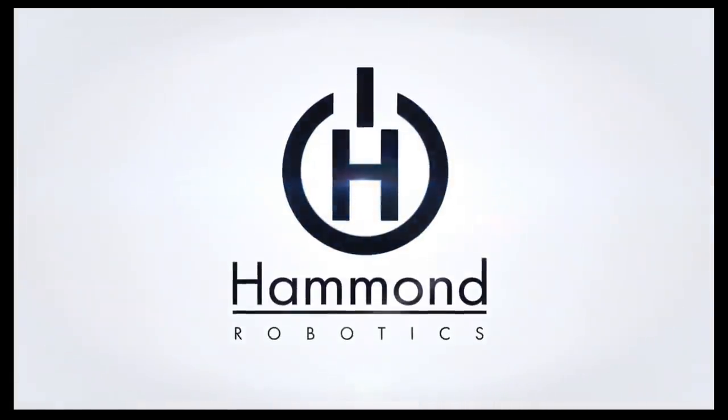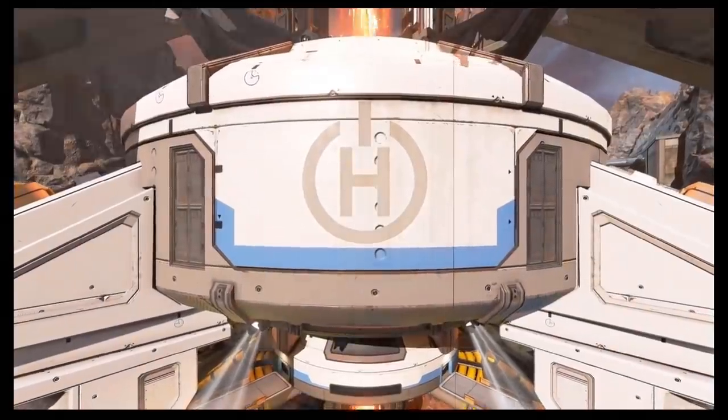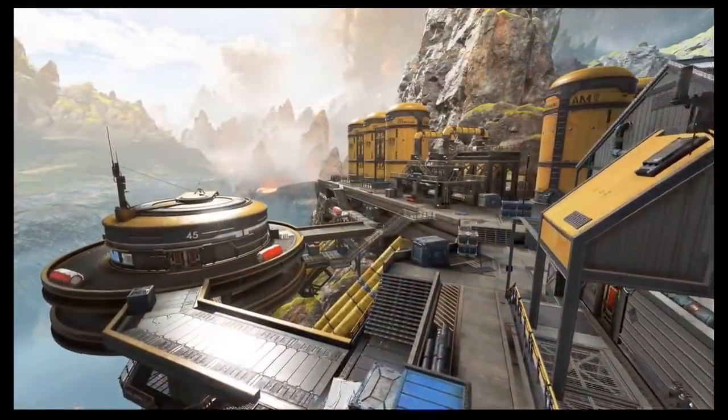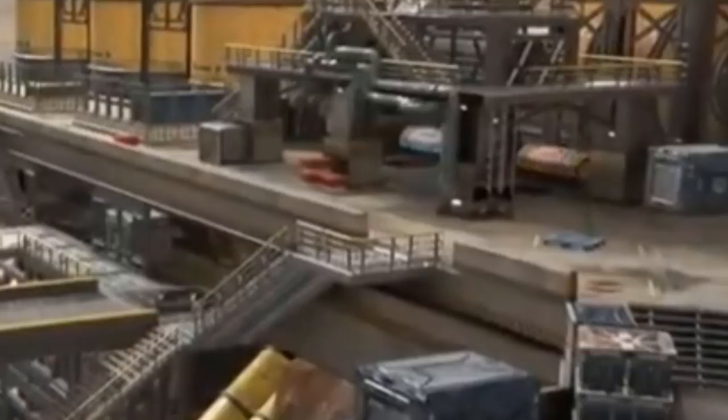Hey everyone, I hope you're well. The new trailer has dropped and there's tons of hidden details, so I thought we'd jump in and I'll show you all of these, with the first being this little blue supply bin — a brand new loot type for supply bins. This is really awesome.